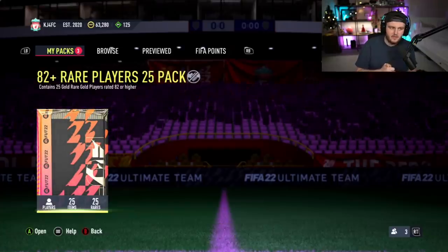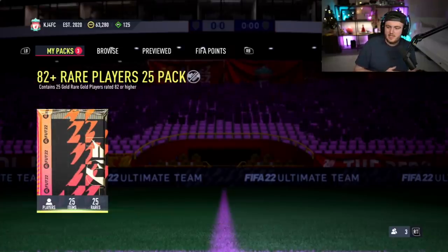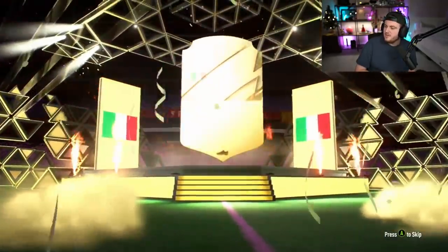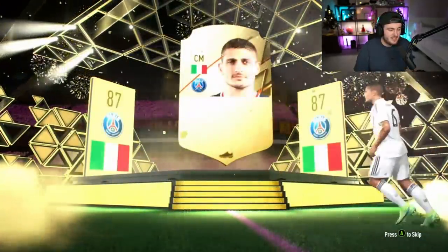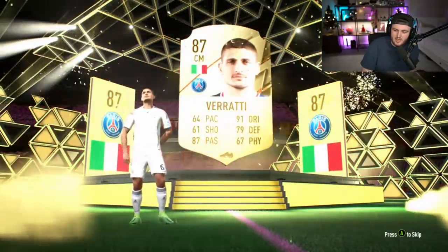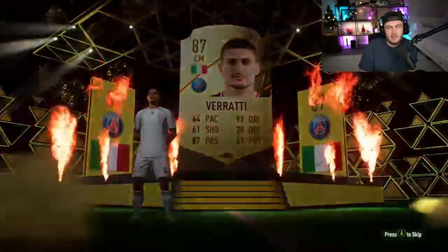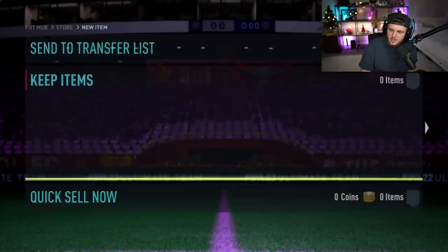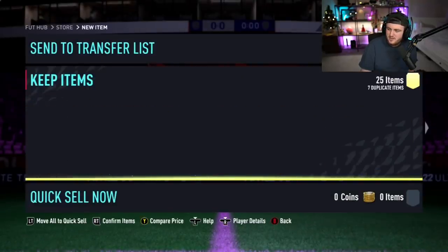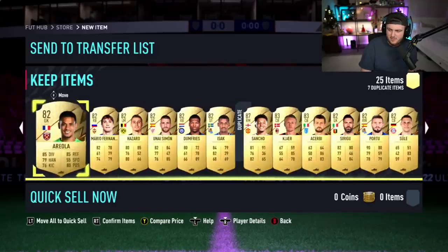82 plus times 25 here for KJ on Xbox. Let's see if we can get something good. It's not an 88 plus, it's going to be Verratti - an 87, which is not awful. Koeman in there as well, a couple of 85s, some 84s. Sancho as well. Not bad for fodder.